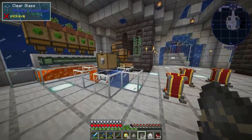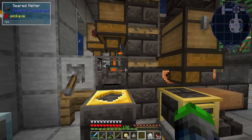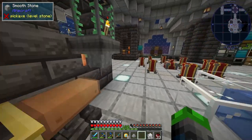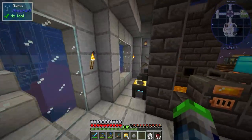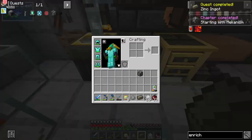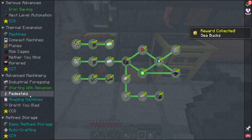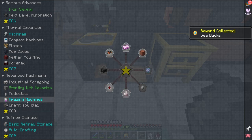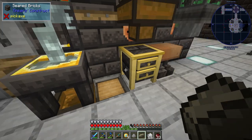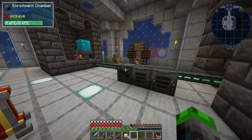We can do that with this machine — zinc ingot, bam. The 'Starting with Mekanism' chapter is completed! Perfect. So we can go ahead and get into the tier two stuff.